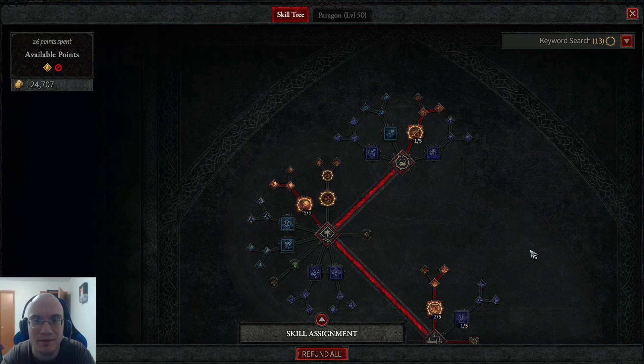Greetings. Diablo 4 beta is out, it's been out for a couple of days, and I've completed the beta, got to level 25. Today I want to bring you my take on how to build a character. I managed to kill the world boss, Ashaba, the very first one, and then a couple right after. I think Diablo 4 is a well-put-together game — it does require some polish — however, making an efficient and powerful build is one of the keys to enjoying it and besting the dungeons, and just having a blast with this piece of work from Blizzard Entertainment.